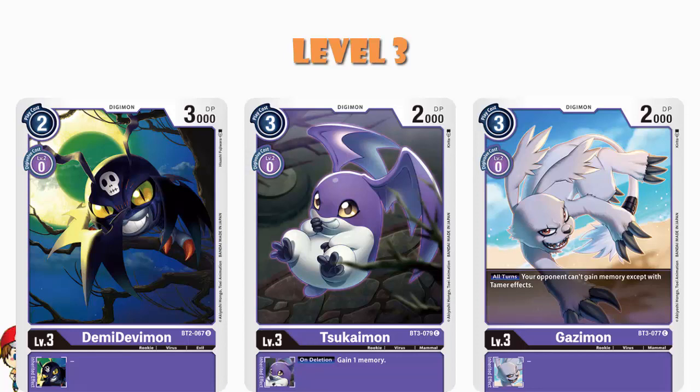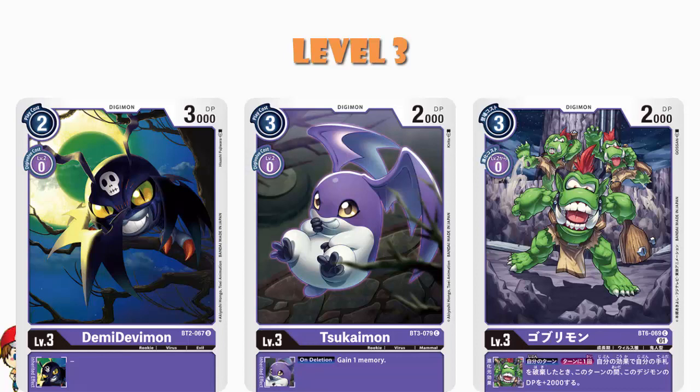There are a bunch of decks relying on gaining memory through option cards or digimon skills — they are all shut down by Gazimon. That gives you a big advantage. Then we have just a single copy of Goblimon, which has an inheritable skill: once during your turn, when you trash a card in your hand using one of your effects, this digimon gains 2000 power for the turn. That gives you an option to have one digimon that's just a little bit more powerful, which can absolutely be the difference.